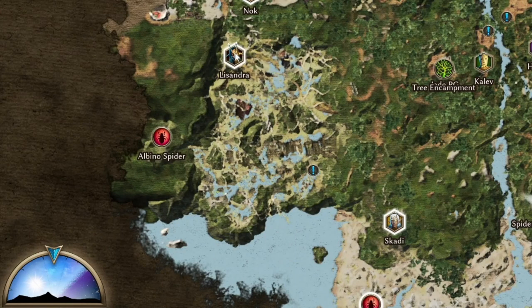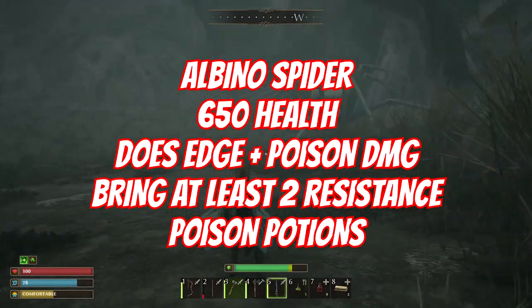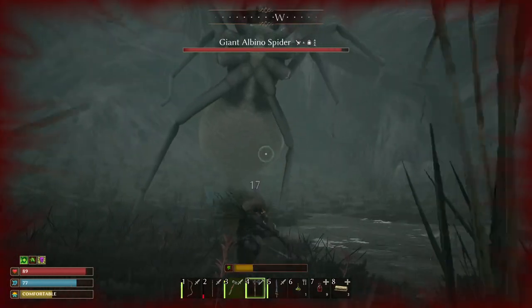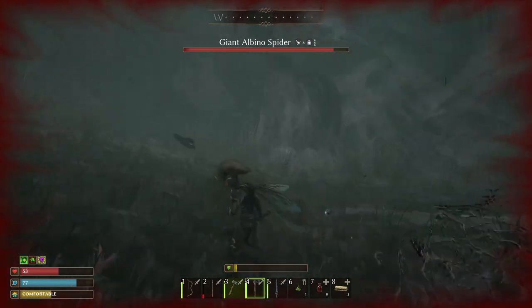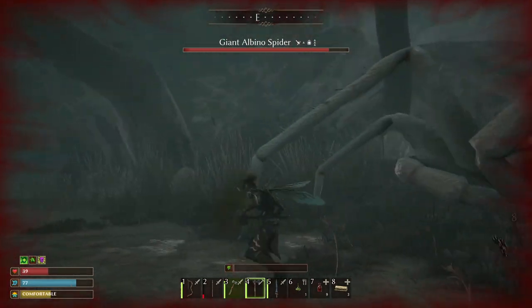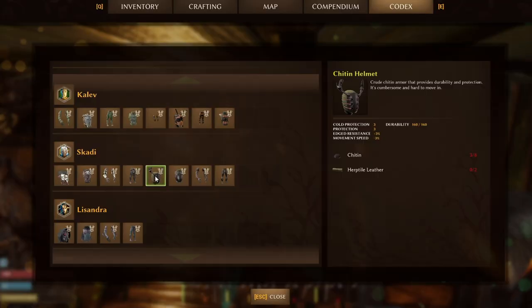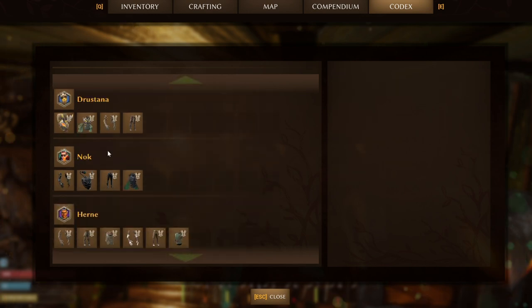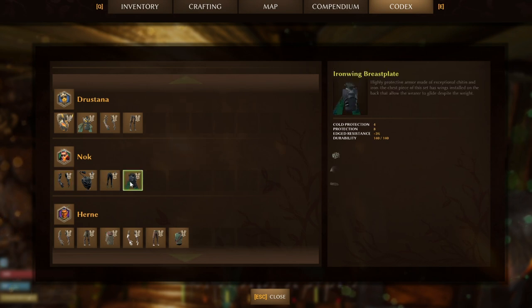Moving on to the Albino Spider, which has pretty much the same stats as the Matriarch and will do the same sort of damage with the same protections. I'd still say bring more poison resistance potions because it's in a much more dangerous area — you have to fight off black widows and wolf spiders as well, so you're probably going to get poisoned on the way. Don't use poison or piercing damage against this — no bows, no spears. By this point you probably have more advanced tools; either flint or chitin weapons to take it on. It does poison damage and also edge damage, so the Bee armor or the Chitin armor is probably your best bet. The only other set giving extra protection against edge is the Iron Wing, but you're probably not going to have access to that — it's one of the last armors you'll craft.